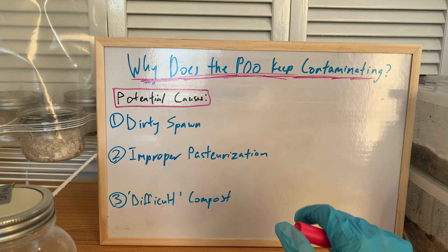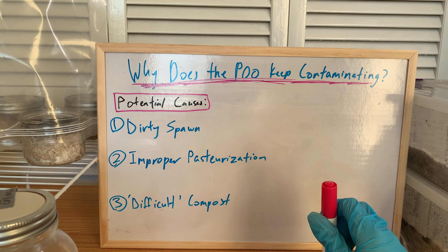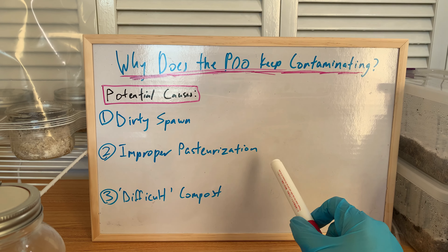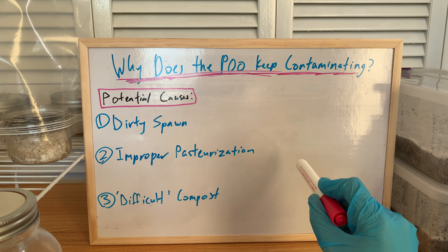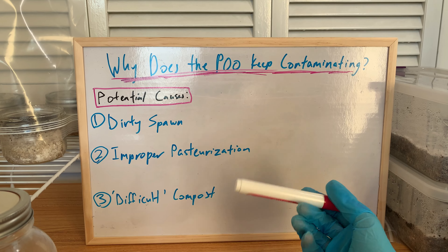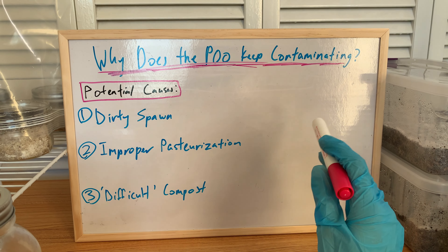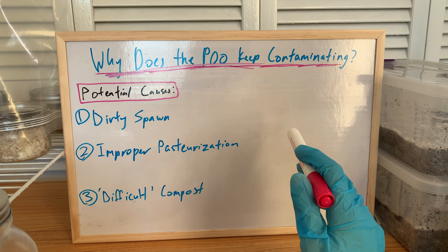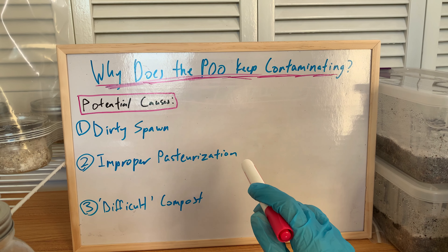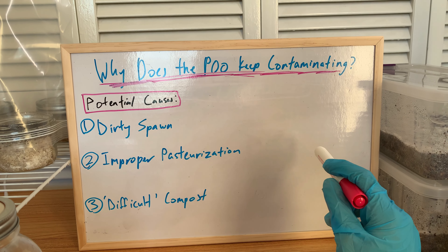No more, no less — because if you do it any more, you risk killing all the beneficial microbes that you also want to keep. So I go to 140 and set the timer. Then I get it up to 150, keep the heat on the slow cooker setting on the instant pot. Then once it gets back down to around 148, I'll turn the heat back on, and around 145 it'll slowly start to go back up again. Once it gets to 150, I turn it off, and then it goes to maybe a maximum of 160.